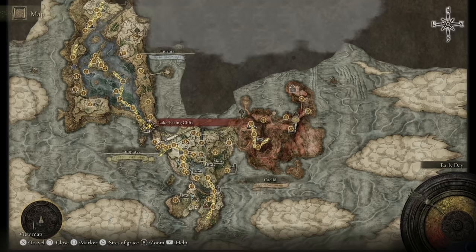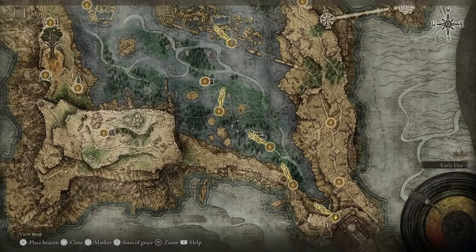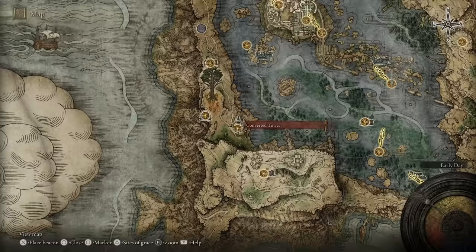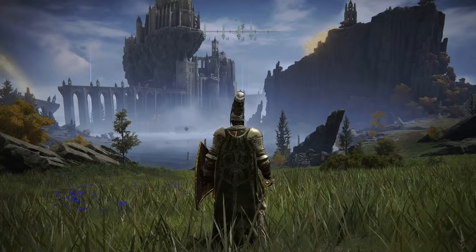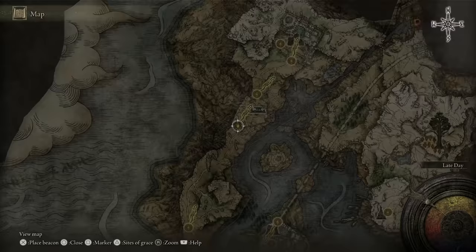Now from here we need to get to the other side of this area. You're just gonna follow the road and you're gonna get all of these Sites of Grace along the way just in case. I wouldn't fight anything here because a lot of the stuff is strong or annoying unless you're farther in the game — it's just a waste of time. Eventually you're going to make your way up into here; you can go through the water area. There are a couple of different ways to get back up onto this road, but you're going to run up through here until you get to the Northern Liurnia Lake Shore, something like that. The quickest way is definitely just running along the big castle here, avoiding everything along the way.